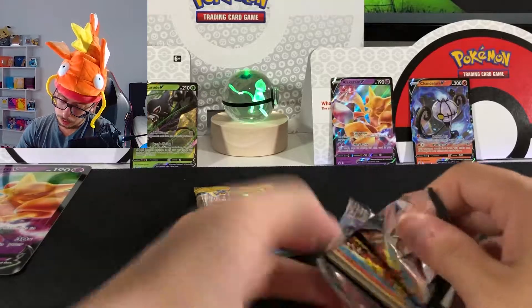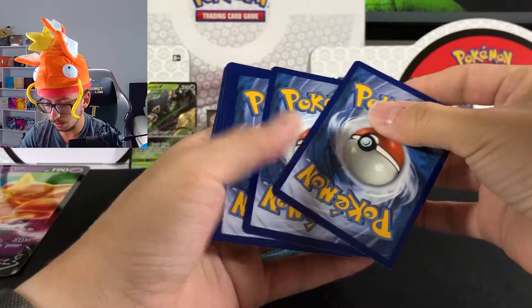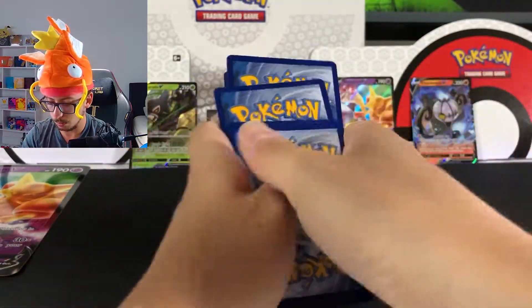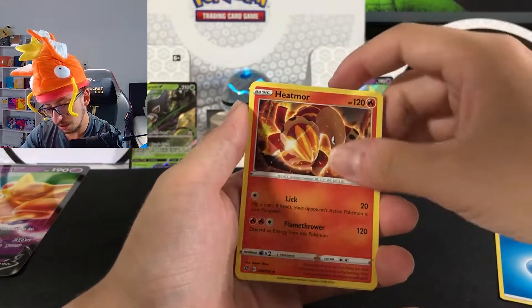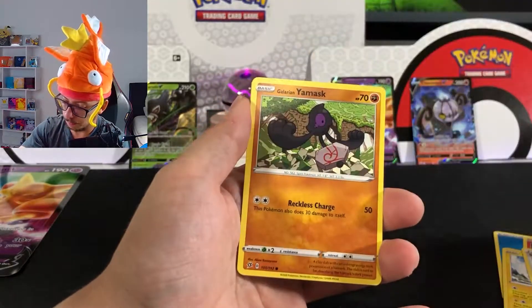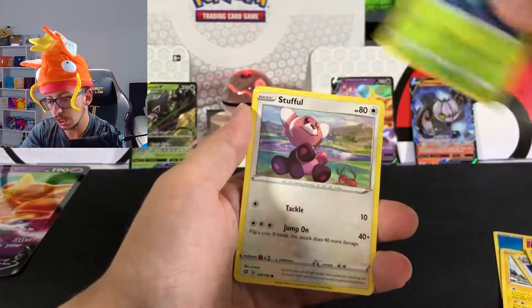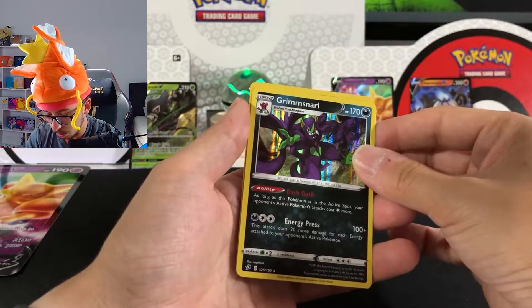Let's go now with the Rebel Clash. There we go, there it is — the code for you guys. One, two, three, four to the front, organizing nicely. We got our Energy, Hitmonchan, Peco, Scoop-up Net, Murkrow, Yamask, Sableye, Stufful, Cofagrigus, Grimmsnarl hollow.